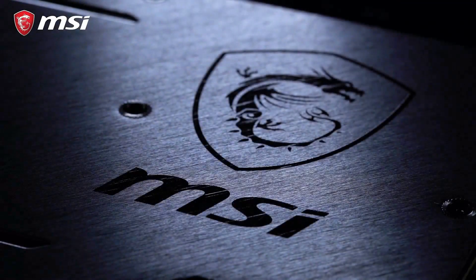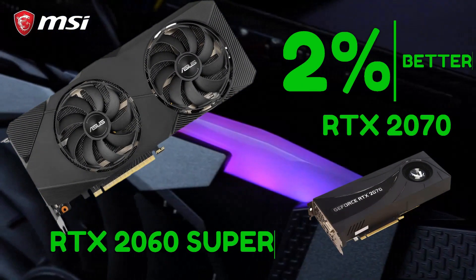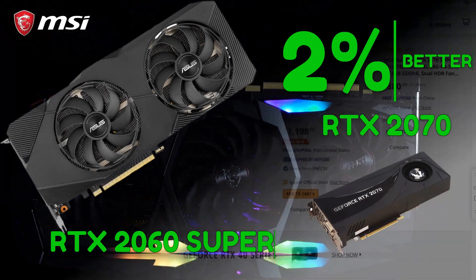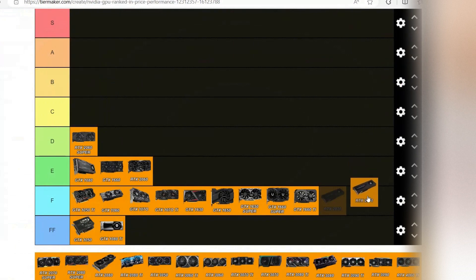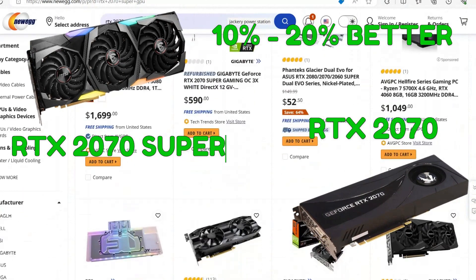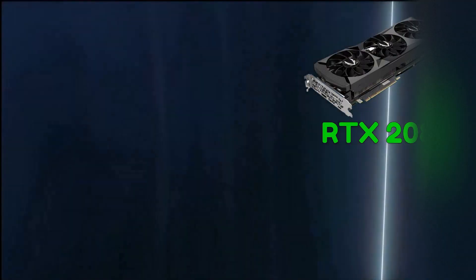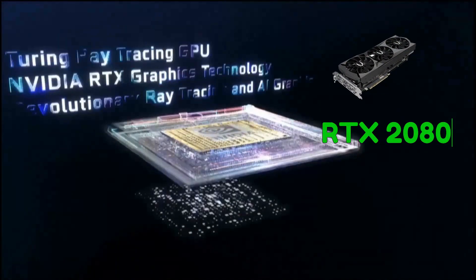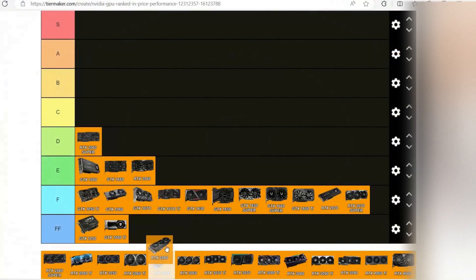When we look at the 2070, it is 2% better than the RTX 2060 Super for 200% of the price — what a bargain. F tier. Not really double the price, but a lot more expensive, not worth it. The 2070 Super is 10 to 20% better, but with a price tag of over $600, it will remain at F tier. The RTX 2080 is hard to even find, and even when you find it, it's at $1,000, so FF tier.